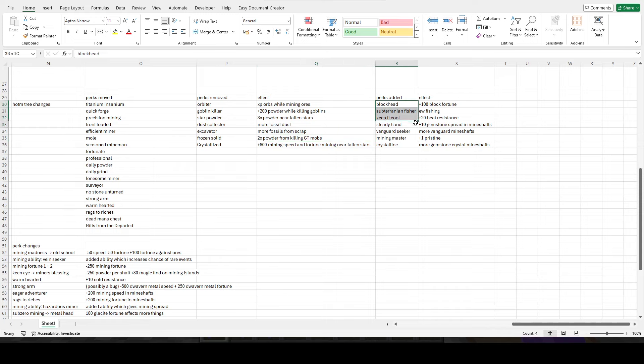Out of these removed perks, the new ones added are a lot better. We have blockhead giving 100 block fortune — your red sand, regular sand, mycelium, those types of things. It's really nice to get that in the Heart of Mountain tree now and it's a pretty decent perk, acting as a bit of a connecting perk in the tree. They've also added subterranean fissure — I still don't get why they've added fishing into my mining. I hope that perk gets removed.